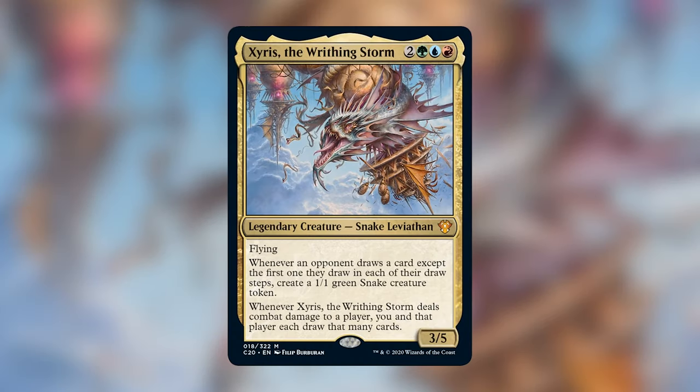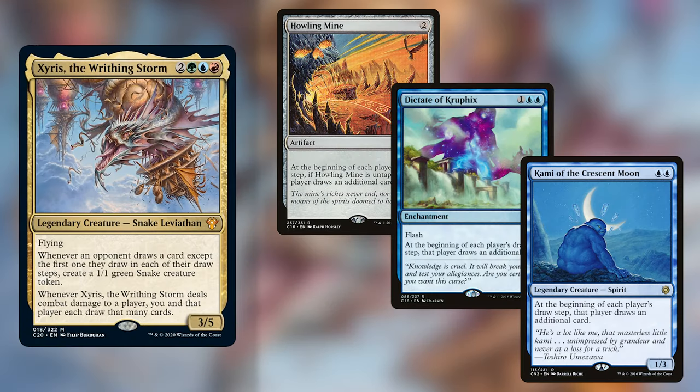Next up we've got Xyris, the Writhing Storm. He has 2 generic, green, blue, red for a 3/5 Legendary Creature Snake Leviathan. He's got flying, and he reads: whenever an opponent draws a card, except the first one they draw in each of their draw steps, create a 1/1 green snake creature token. Whenever Xyris deals combat damage to a player, you and that player each draw that many cards. When first looking at Xyris, my thought was that you really wanted to play a lot of group hug type draw effects — like Howling Mine, Dictate of Kruphix, and Kami of the Crescent Moon — allowing your opponents to draw cards, taking advantage of that, and creating tokens.